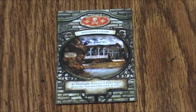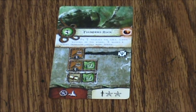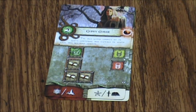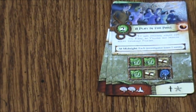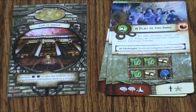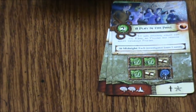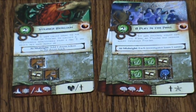Next one for red: Independence Square — at midnight, remove one Elder Sign from the Ancient One card if able. We have Founder's Rock, Gypsy Curse, and A Play in the Park. Then back to mediums, which is yellow — Bank of Arkham. You may move the Clock twice to take the bottom card of the Arkham Adventure deck as a trophy. Bank Robbery, Strange Heirloom, Financial Backers.